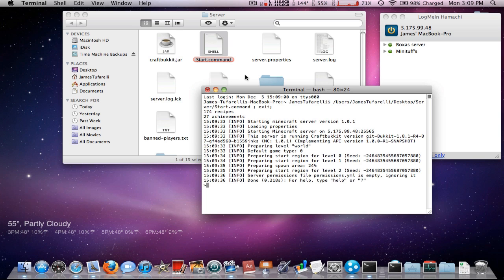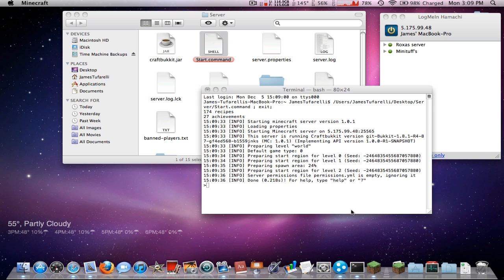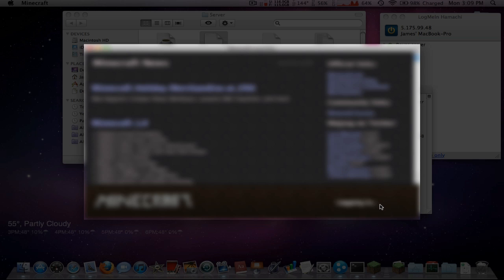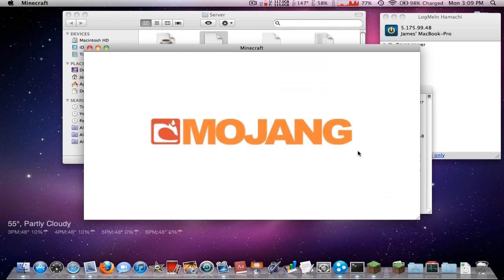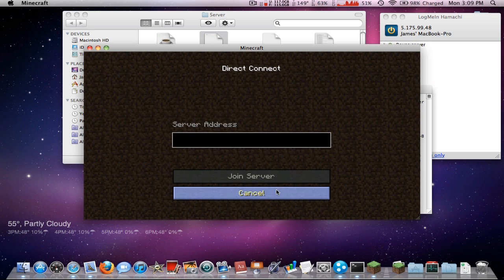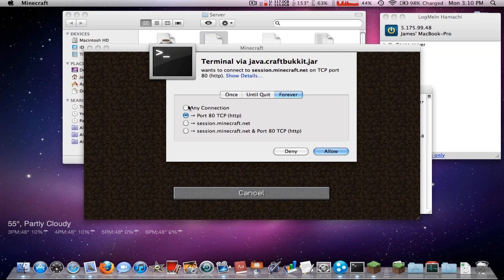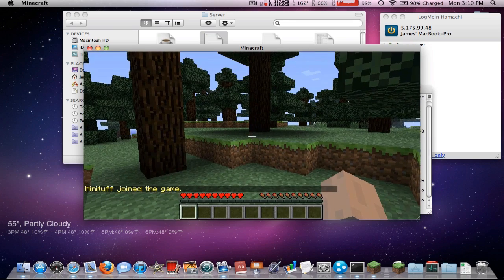Now start up the server again by double-clicking start.command. Open Minecraft, go to Multiplayer, and click 'Add Server' — or you can use Direct Connect. Type in the same Hamachi IP and connect. If a firewall prompt appears, make sure you allow it. And there we are — we're in the server!